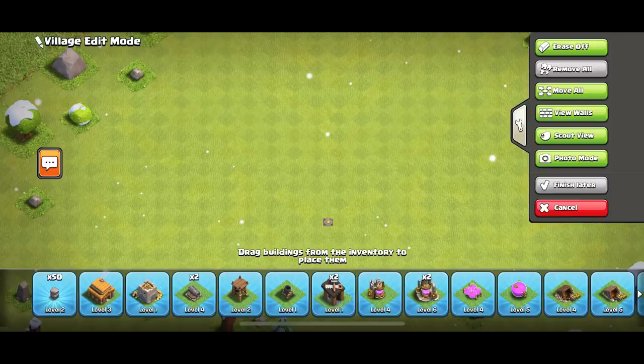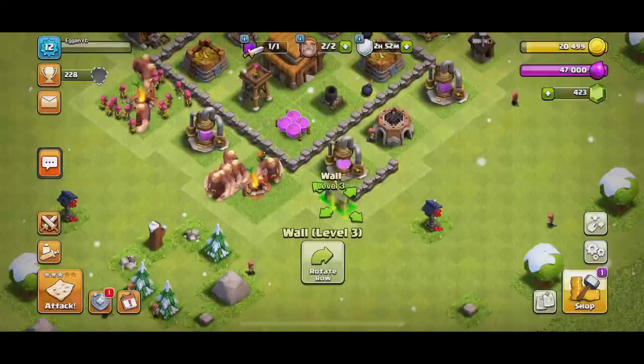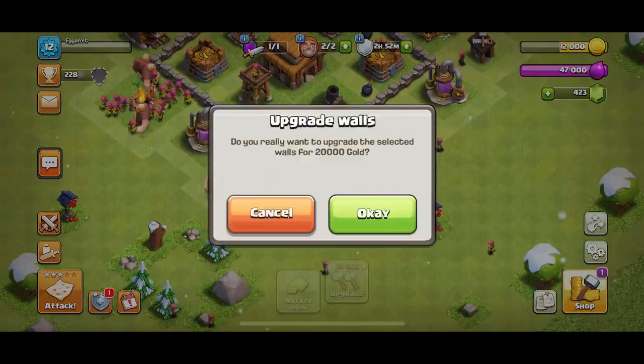Right now we are in the middle of Town Hall 3, so we have to get some progress going. We can upgrade all these walls — and we can't do anymore... actually, yes we can.